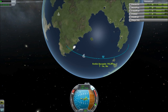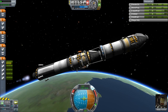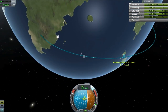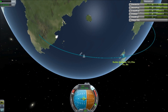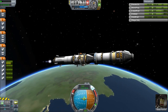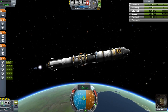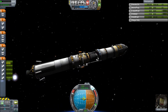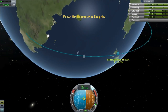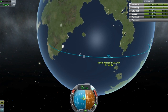Everything this ship does displays a very adept understanding of the game. It shows a process that involved a lot of refinement and a lot of testing, which I appreciate. We are getting into low Kerbin orbit. The apoapsis is getting pretty high, but I'm not too concerned with that. Perhaps it's not the most efficient way to do things, but it doesn't really matter at this point - we have these super efficient engines working for us.